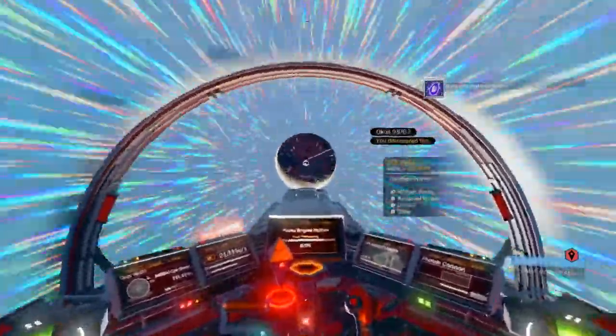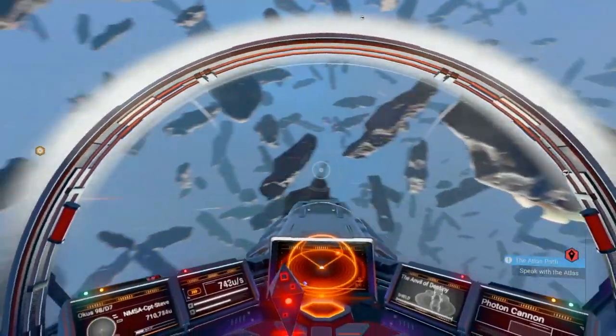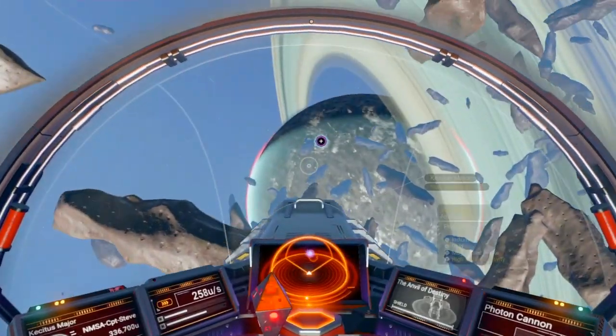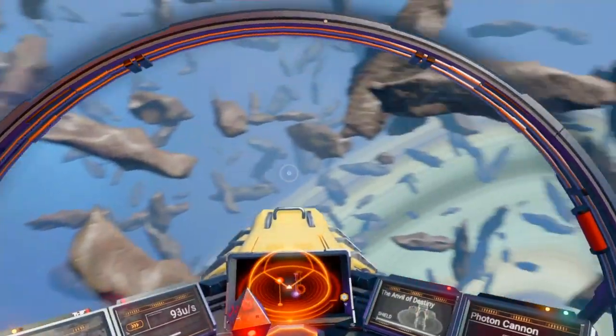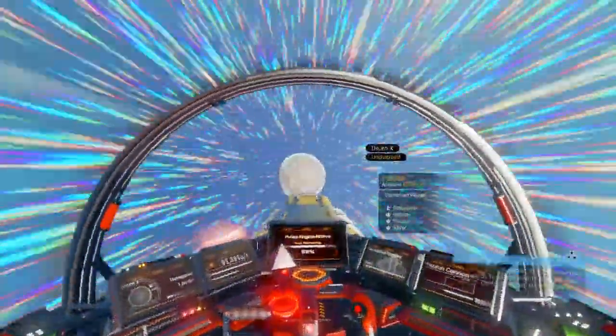I'm heading over to this planet. You see there it says activated idiom — that one's got terrible storms. This planet over here, I don't think it's going to have inhabitants because it's freaking hexagonage. And yeah, there is one other planet in this system. Pick your planet well, chums. I'm heading to Dyson X.